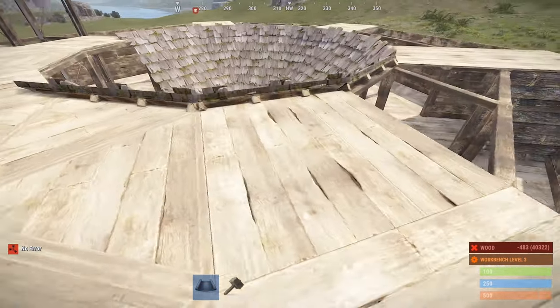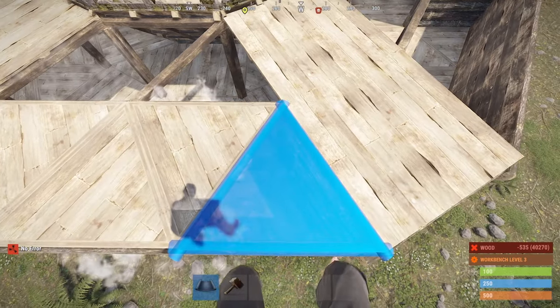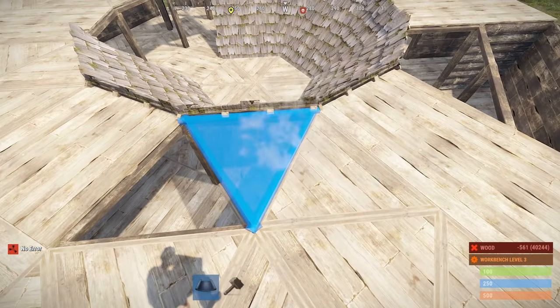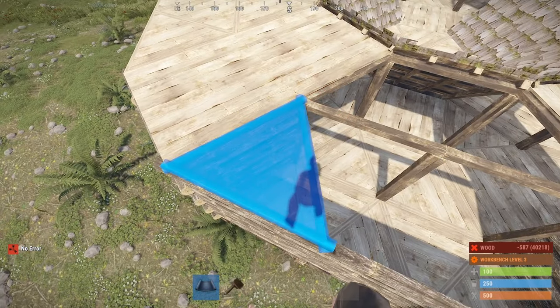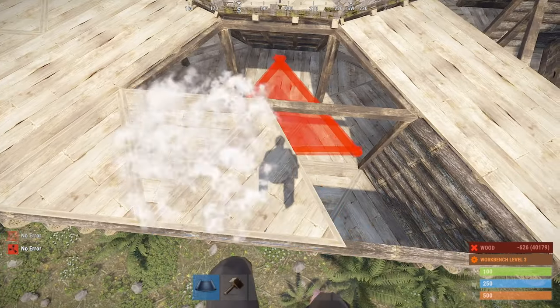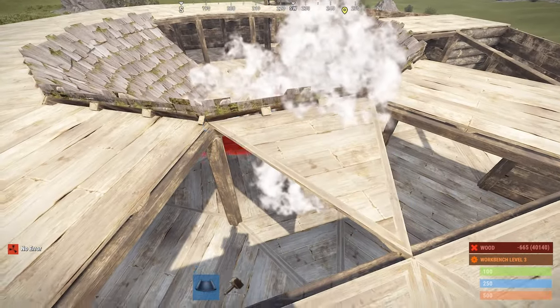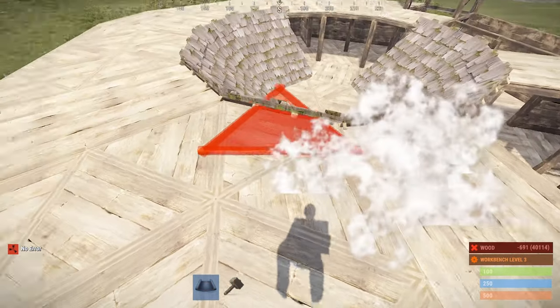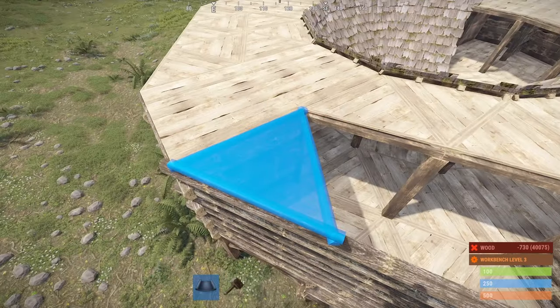We're going to be building this horse farm a little differently from the way I usually build mine. The one I can build you can put multiple levels on. But because Rust decided to break horses and they don't like going through door frames, we're going to make slight modifications so this still works.